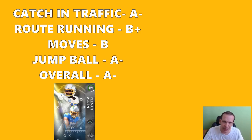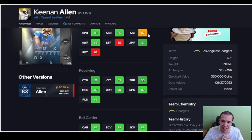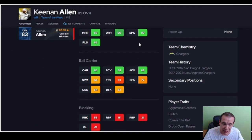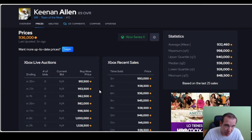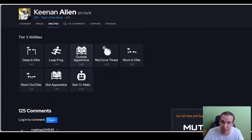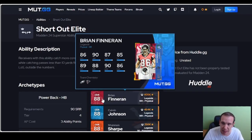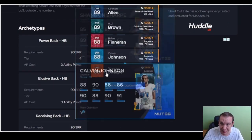The thing about this card is he's not good after the catch. If you're trying to juke, spin, or zigzag with him, he does not feel good at all. He's definitely the opposite of a yards-after-catch guy — he'll get the ball and that's it. So with that being said, look at these abilities: you see short out elite, and there are actually not that many wide receivers who get it.